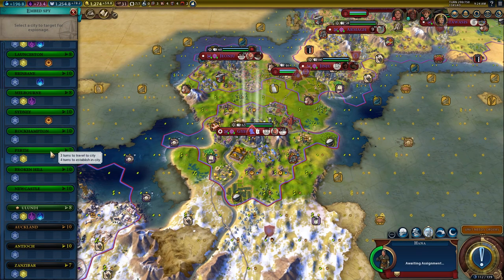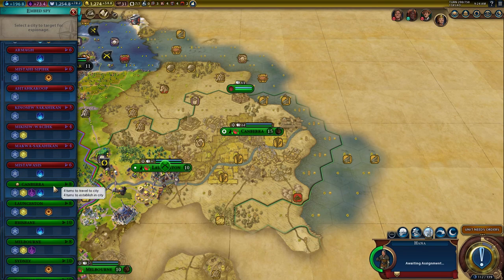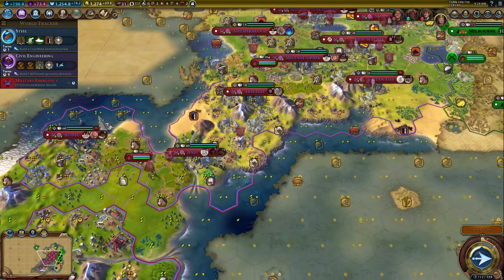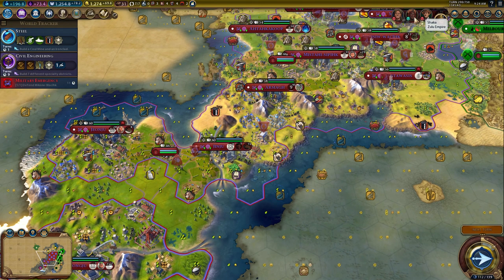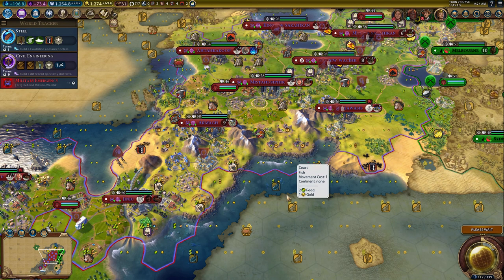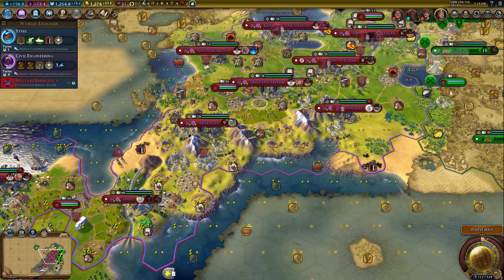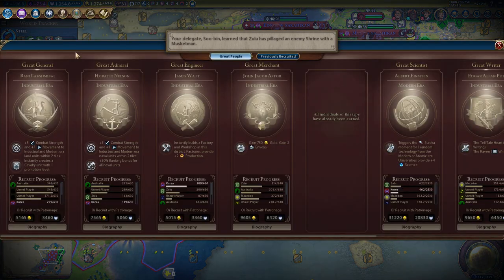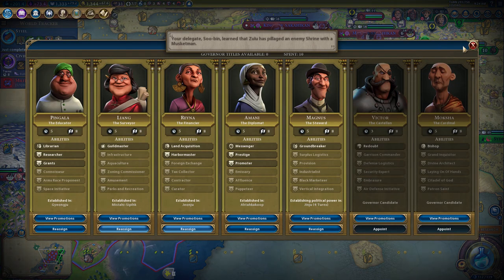You really want to put a governor in each city right now. He kept failing over there, so I'm wondering if he has a counter-spy. As Korea, I think the strategy is you want to get a governor and max out how many governors you have because of the Korean bonus - plus 10% culture and science when you have a governor. So you really just, no matter what, want to put a governor in each city. You want to get all seven governors. I definitely need to promote Pingala to Space Initiative sometime soon.